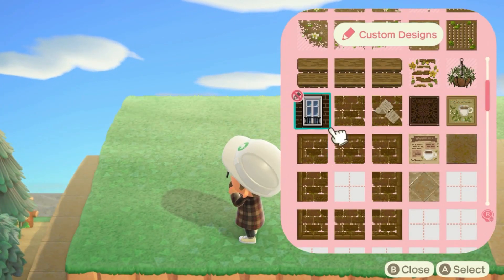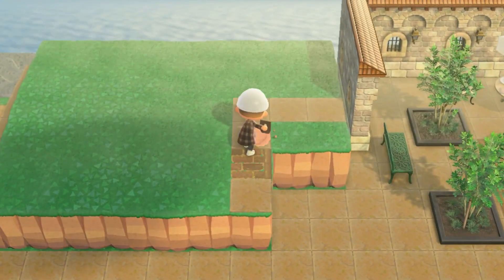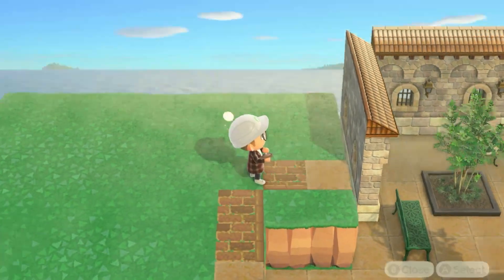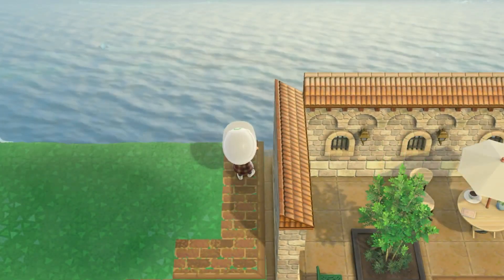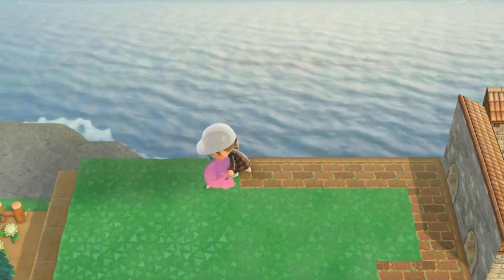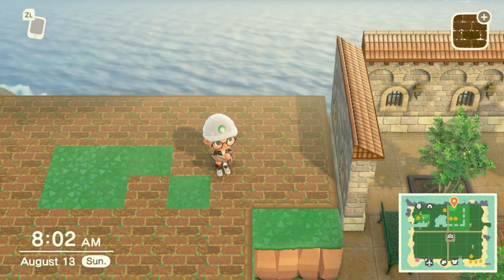For right now I'm going to go ahead and just fill in all this top area here. I did decide to use brick instead of that sidewalk pathing just to change it up, and I'm really happy I did — I feel like it just looks a lot better and cleaner, and it's going to fit the tailor shop a lot more.